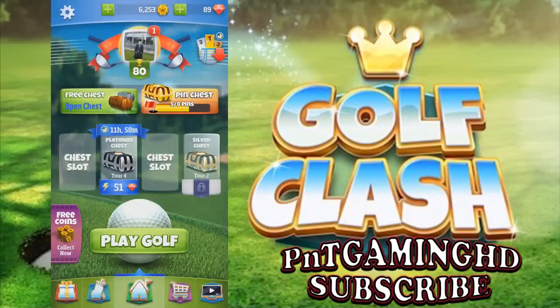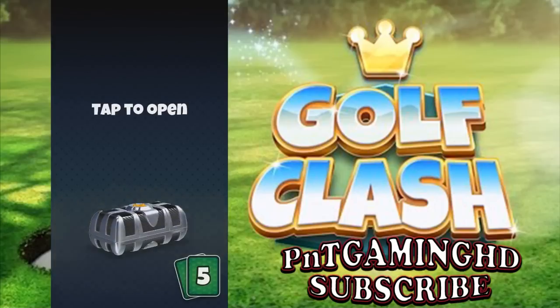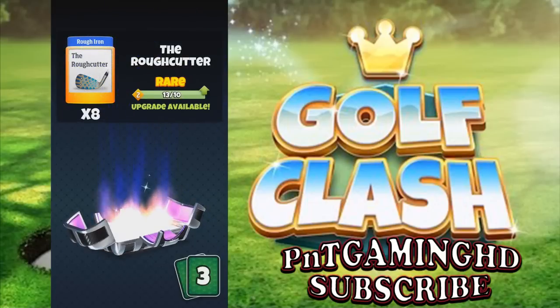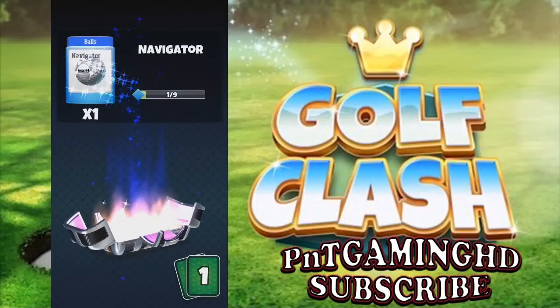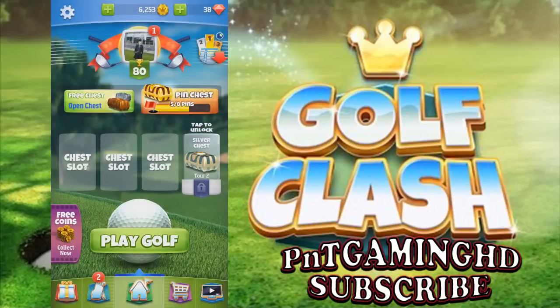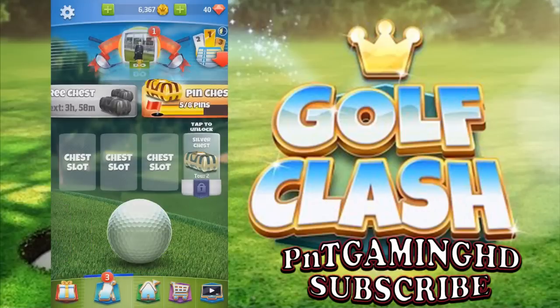So let's open up this Platinum Chest. I'm going to use my gems just for you guys, so make sure you like this video. We've got two epics, we have eight rares, and the Rough Cutter. We have the Rocket - fifteen of those. We have the Navigator ball and the Katana ball. Not a bad chest, I guess.